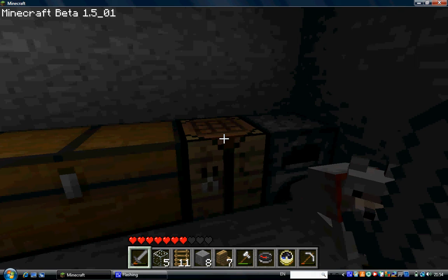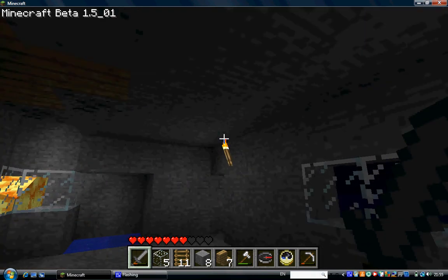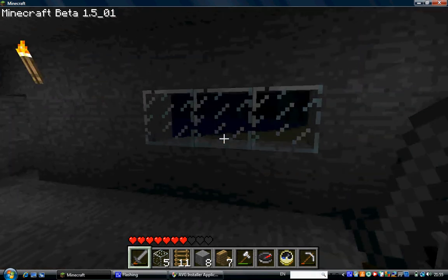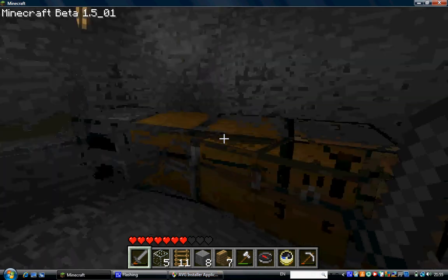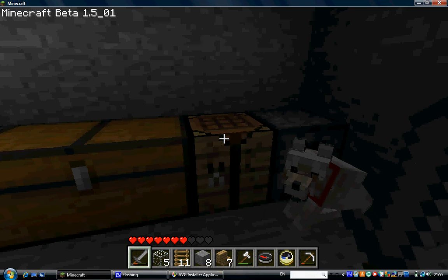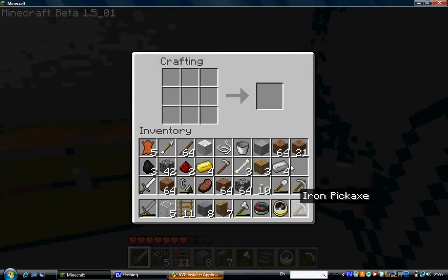Sorry I haven't been uploading too many Minecraft episodes because my computer had a virus and it keeps freezing and lagging and every time I'm recording it just gets messed up. So anyways today I'm showing you how to make a compass and a clock. The compass will point to your spawn, and the clock will tell whether it's day or night.